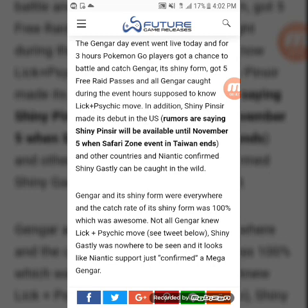Shout out to God — anyhow, the Gengar Day event went live yesterday. For three hours Pokémon Go players got a chance to battle and catch Gengar, its shiny form, got five free raid passes, and all Gengar caught during the event were supposed to know Lick plus the Psychic move. In addition, shiny Scyther made its debut in the US. Rumors say shiny Scyther will be available until November 5th when the Safari Zone event in Taiwan ends. Niantic confirmed shiny Ghastly can be caught in the wild.